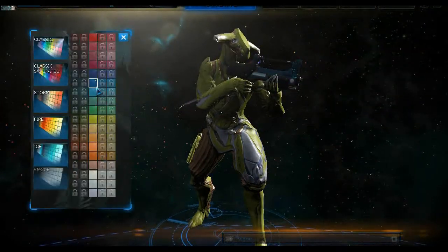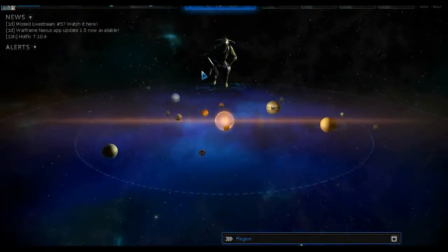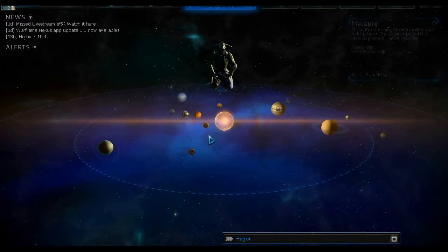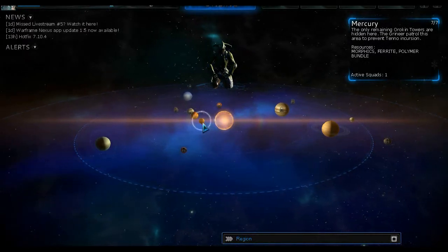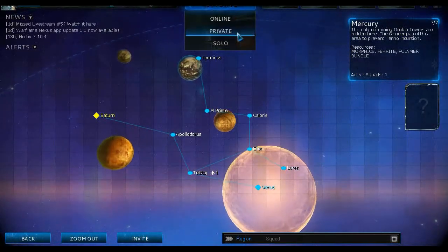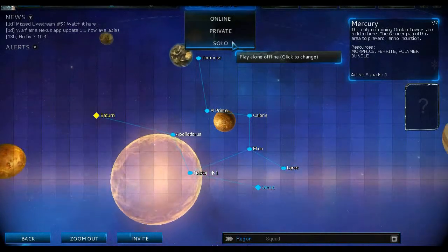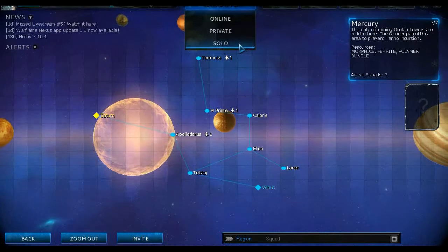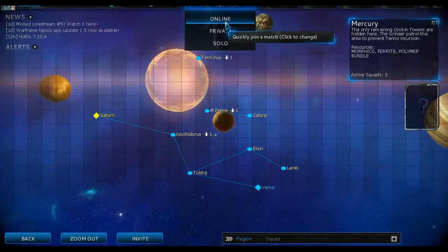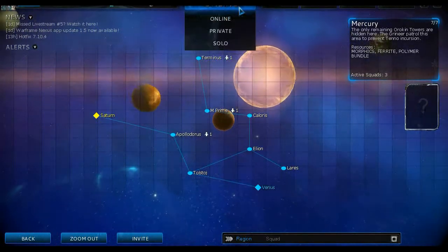This is your planetary map — you choose which planet you want to go to. If you are new to the game, you will only have access to Mercury. You can also play online co-op or solo. I prefer doing online mode first if you are new, because the game AI are effective — they use strategy and tactics to defeat you.